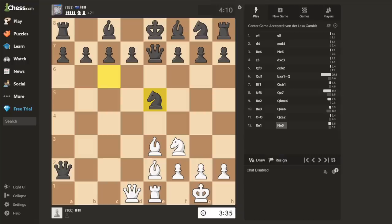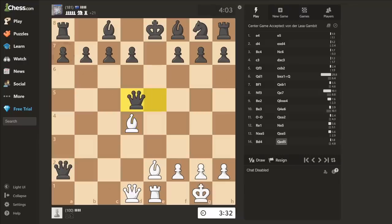There we go. That blunders a knight. Queen takes e5 — that blunders a queen. Bishop d4. Queen ed5. Bishop c4 discovered check with a triple attack. Queen e6. That blunders two queens.